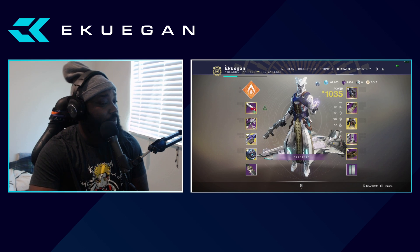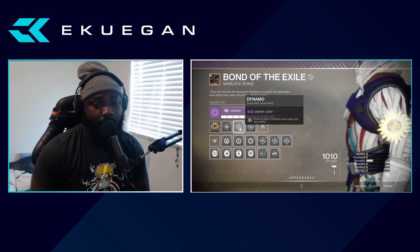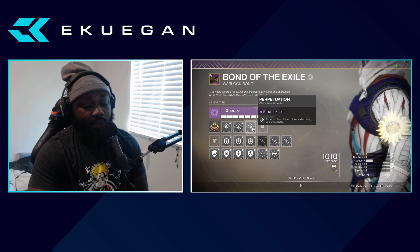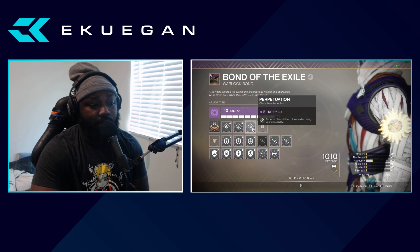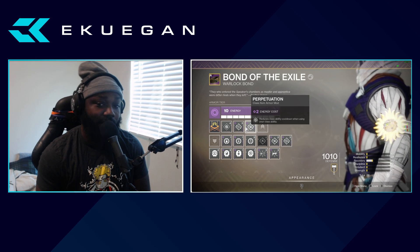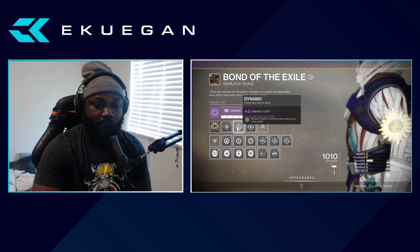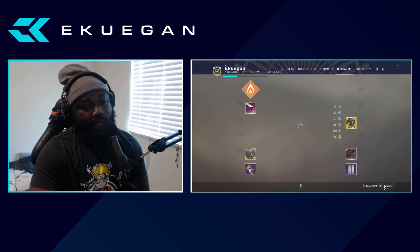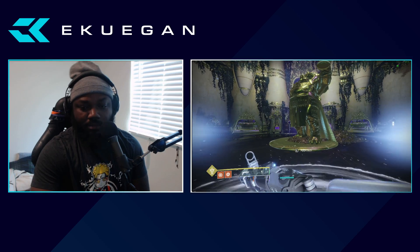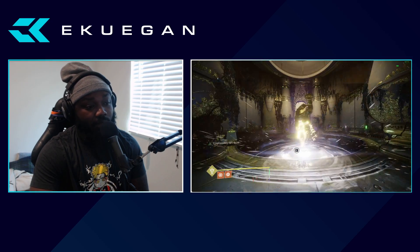On my class item I like to use Dynamo — it reduces super cooldown when I'm using my class ability — and I also like to use Perpetuation, which reduces my class ability cooldown when I use my class ability. So we're reducing the cooldown as I use my class ability, meaning I can get it back faster. The faster I get it back, the more I can use Dynamo. So if I pop my well down and I'm close to getting my super again, I'm probably going to drop my rift.